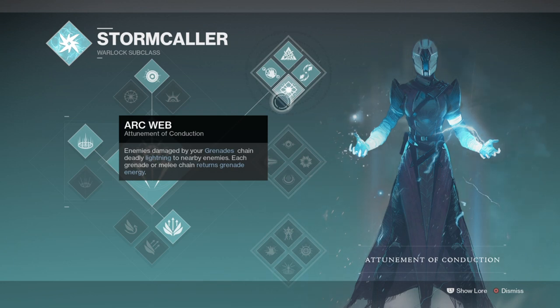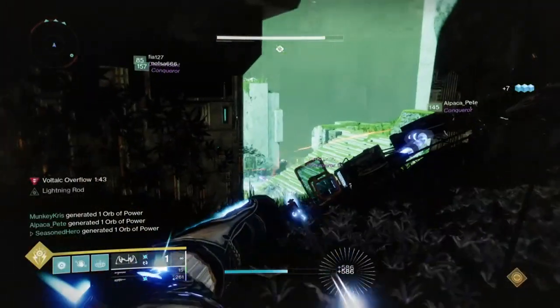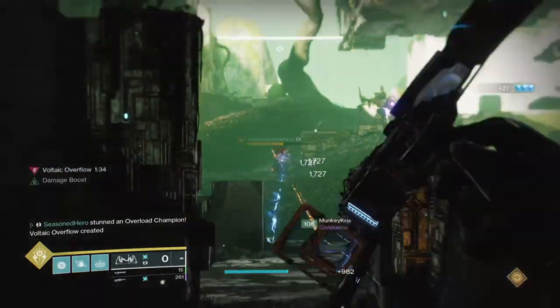When combined with mods such as Hands On, the super regen we get will allow us to quickly rebuild super energy after finishing our first one — rinse and repeat. The most important perk of the subclass is Transcendence, which when activated extends your super and provides full health. This is where we make full use of our super for more damage over a longer window, better chances of getting around 50% super energy back, and the ability to create tons of elemental wells that can convert into more super energy via the Well Potency mod.